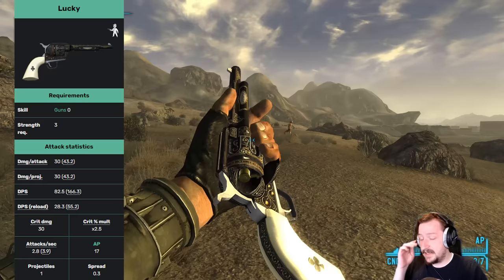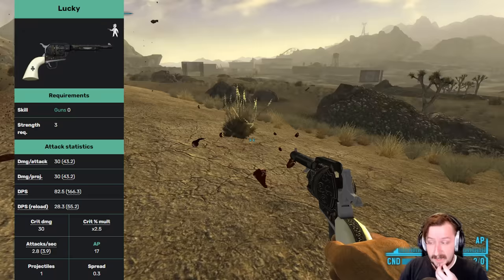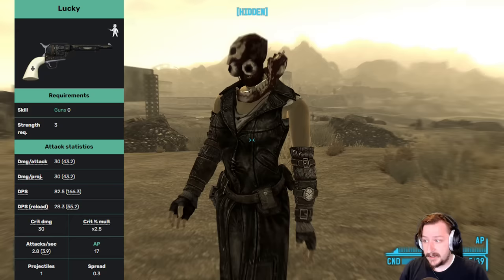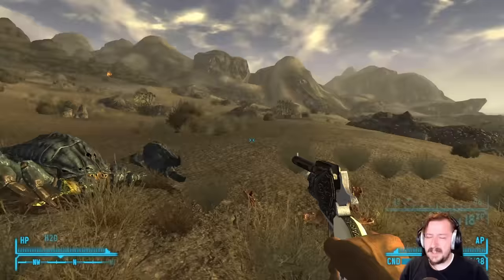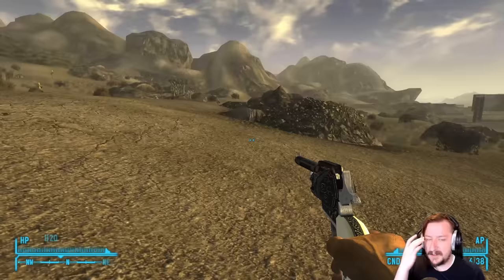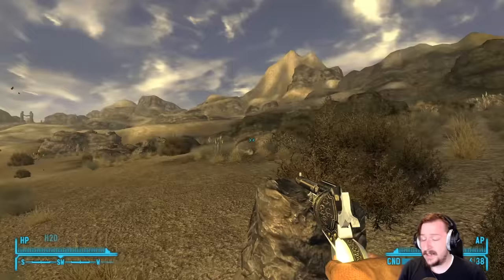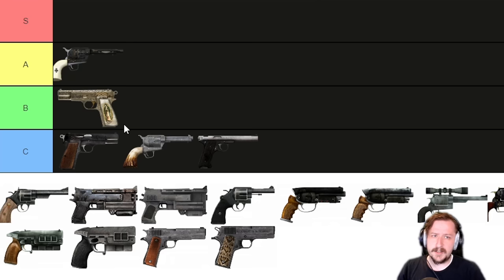Up next is Lucky, the unique .357, which has basically more of everything — more damage, more DPS, and a much higher crit chance at 2.5x rather than the standard 1x. Crit damage is pretty good at 30 damage, it has low spread, and it's one of the better-looking handguns. It still doesn't have high requirements — zero guns and only 3 strength. You can get it very early at the Bison Steve Hotel in Prim by picking a hard lock. Its main downsides are a somewhat slow rate of fire and reload speed compared to other New Vegas weapons. Lucky is probably our first A tier gun.